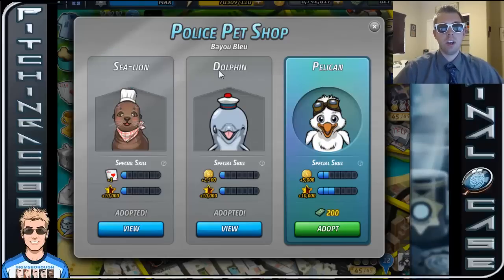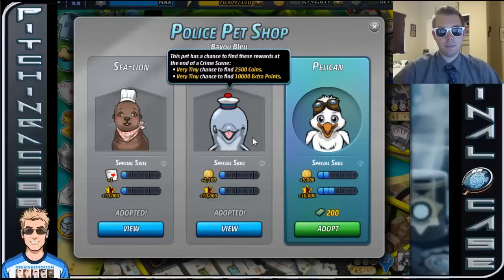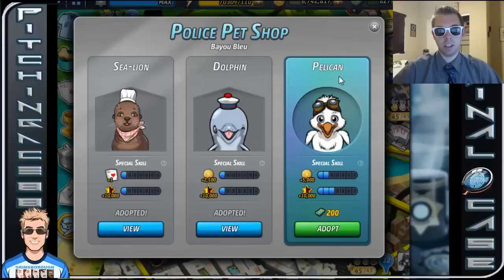So this is going to be the first shop. You've got to get 10 stars in Pacific Bay. It doesn't count if you've gotten them from Grimsboro — Grimsboro pets are a completely different scenario. You have to get them from Pacific Bay. So you have the special seal, the sea lion, the dolphin, and the pelican.